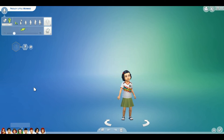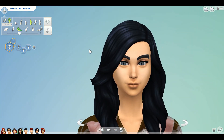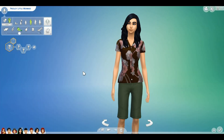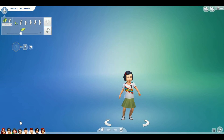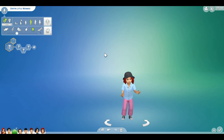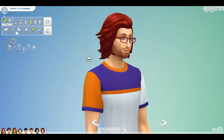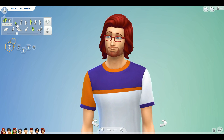So now for our toddlers. Little Pursley, let's age you up into an adult. Very thick eyebrows — very bold choice there. But she has her mama's hair just in black. Love that. And for the boy toddler, Griffin, we're going to see what you look like as an adult. You're cute — a very short chin, but still very cute.